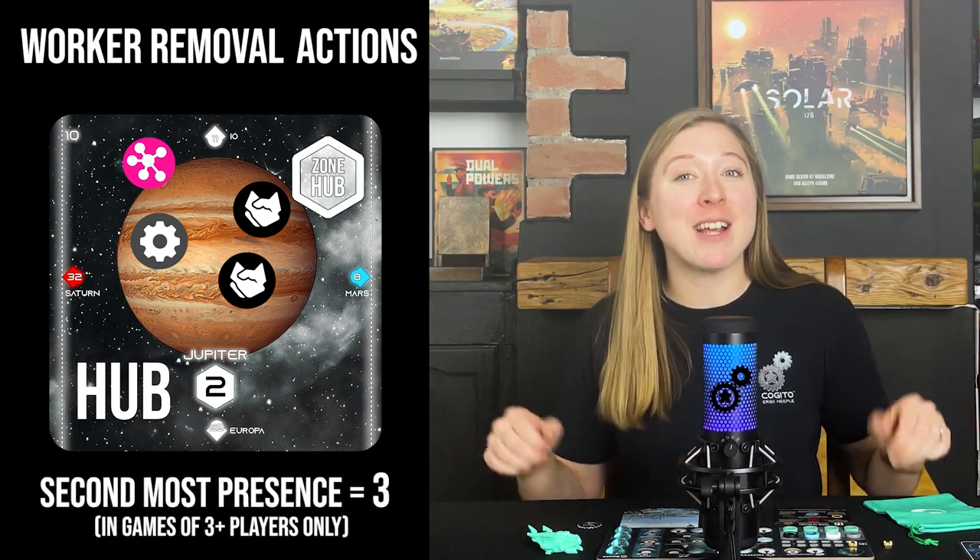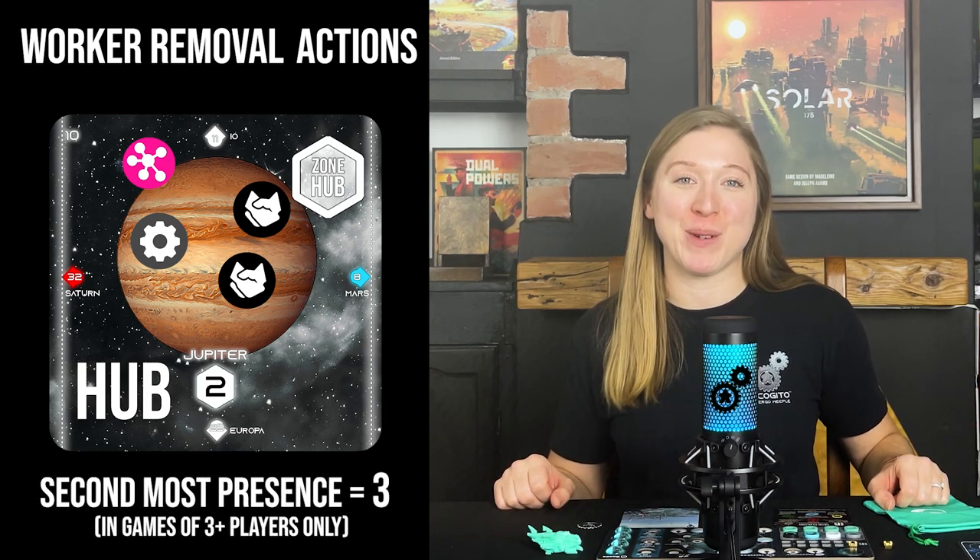For example, at the end of the game there are two lobbyists, an engineer, and an algorithm on the Jupiter zone 2 hub — the worker value is 5. This means the player with the most presence in zone 2 will get 5 influence points, and in games of three or more, the second place player will gain 3 influence points.